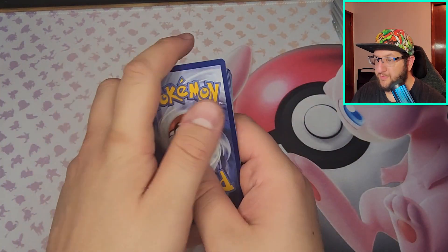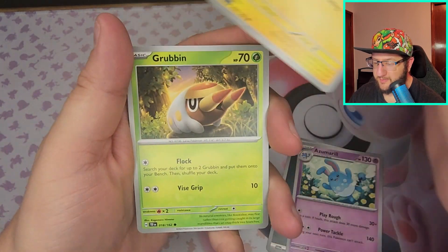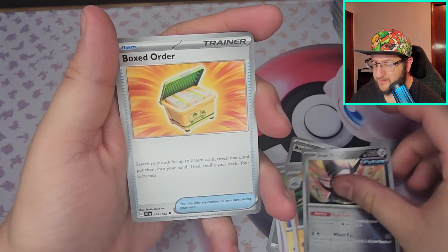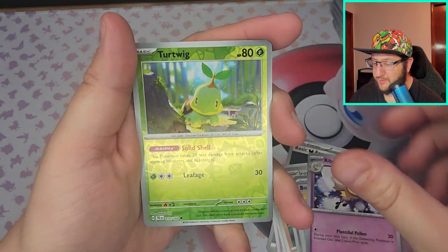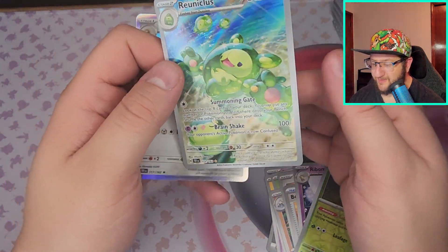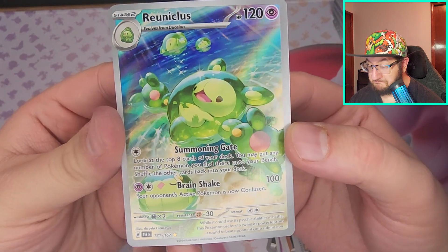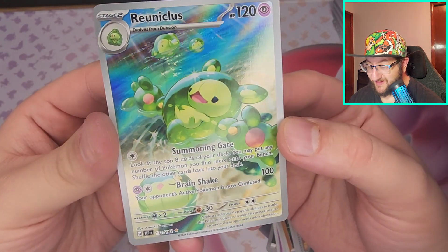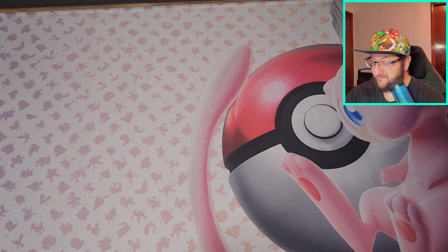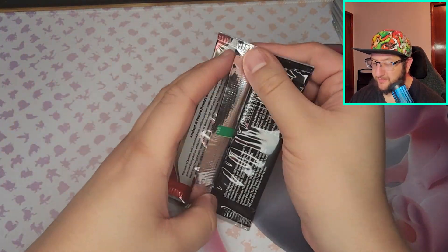Grass, Dark — got Azumarill, Yamper, Grubbin, Medicham, Iron Treads, Boxed Order, Ribombee, Turtwig — full art Reuniclus and a Melmetal! Oh, this thing is beautiful. I really like that card, that's awesome. Got a nice water summer aesthetic going for it.